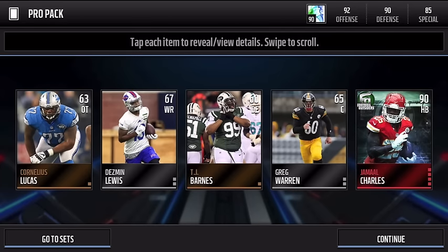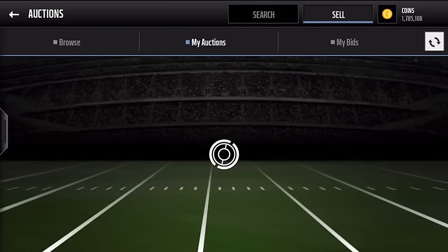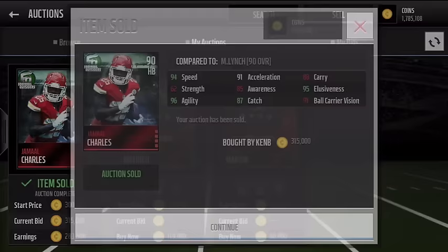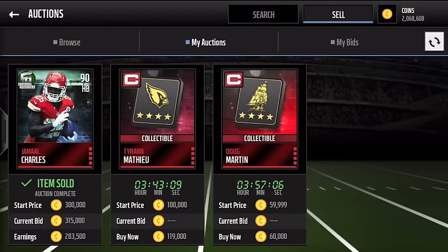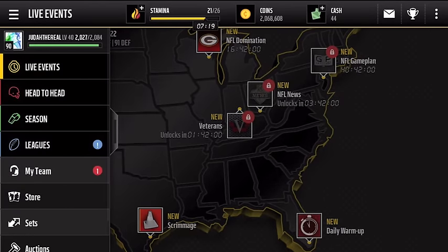Alright guys, we're about to bust into the flashback pack. As you saw, I just pulled the 90 Jamal Charles Football Outsiders that dropped today. I already sold him — look at this, we just sold him for 283k! What a great profit. That balances out our horrible Red Zone packs — bless the lord for that.